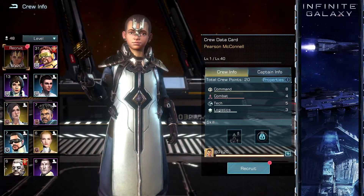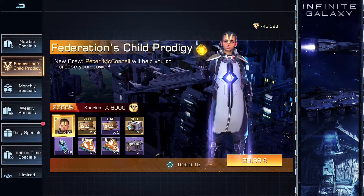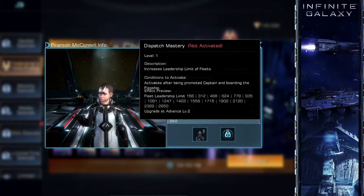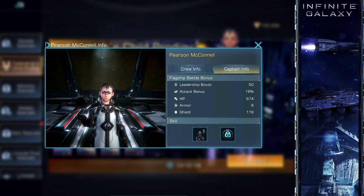Welcome! Peter McConnel is a new crew which is only available from a special bundle popping up from time to time, including the rest of this day. He can be easily rated S-Plus tier, so top of the top, if being used in combination with kinetic weapon based ships.